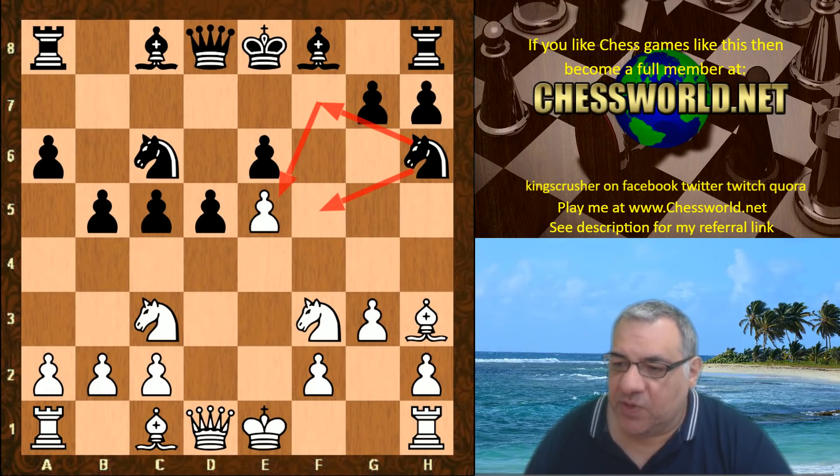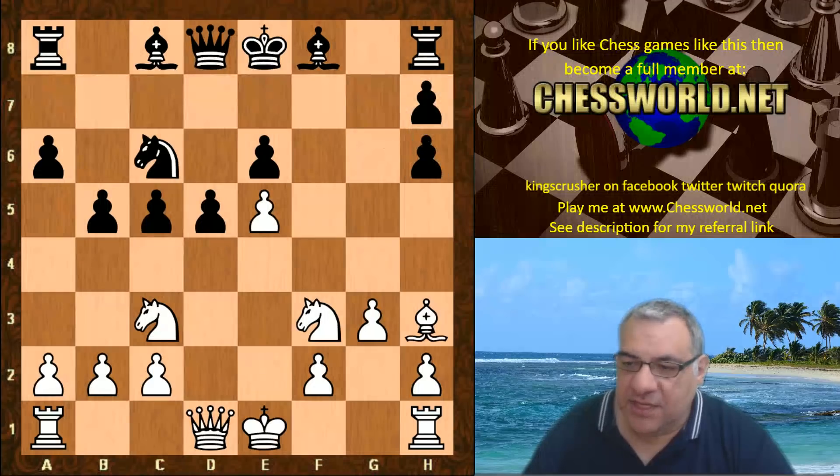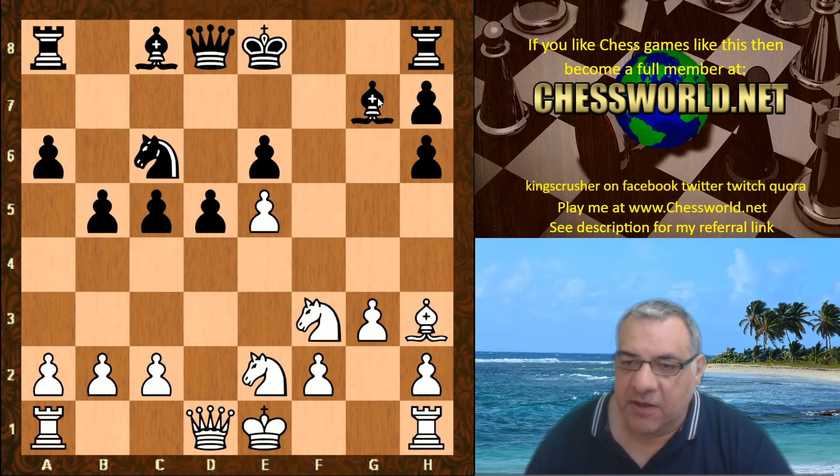Should white give up this Bishop? Well, Lila actually did so - we have Bishop takes h6. G takes, now Knight e2 is played, Bishop g7 - that's a perk of having that g7 square to put pressure on e5.